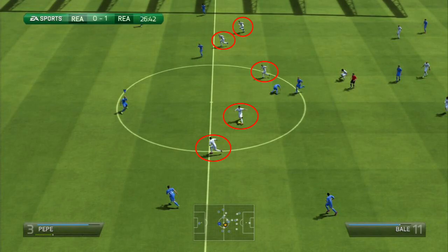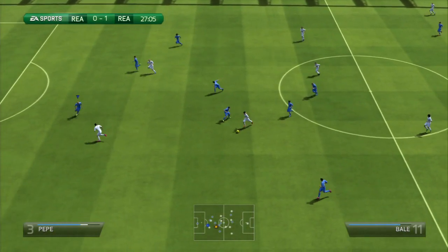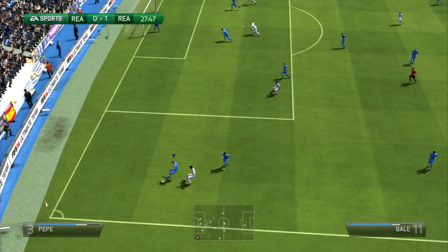I have 4 defenders but I am still outnumbered, and again my only chance is to move the defender that I am controlling to the back so I can cover more ground. At the beginning I am not pushing the 2nd man press button because I don't want my players to go out of position, but as soon as I go too deep with the defender that I am controlling and I see that my other players have reclaimed good positions in defense, I 2nd man press my opponent to not give him any more room. I draw him to the sideline and easily get back the possession.